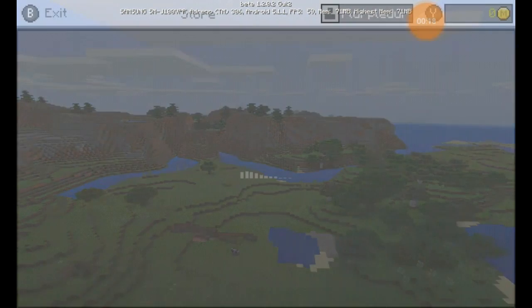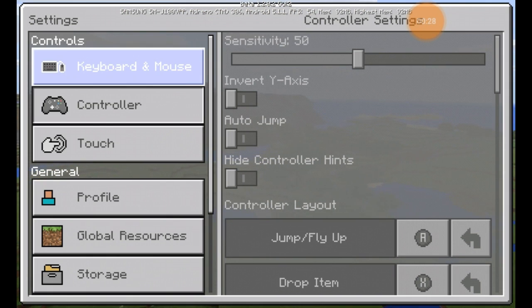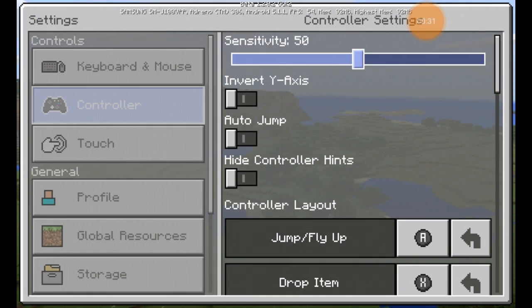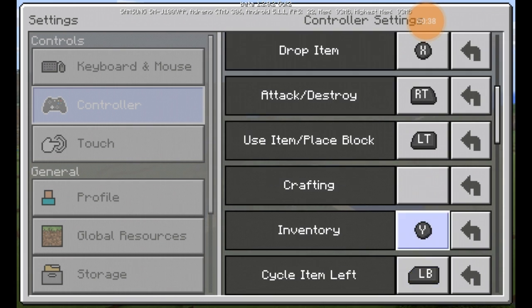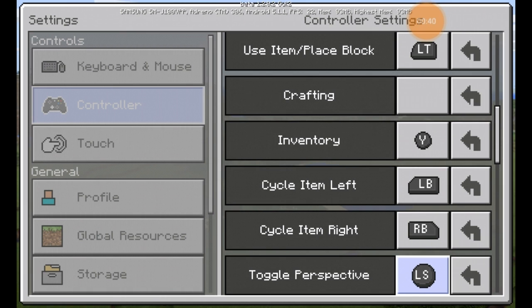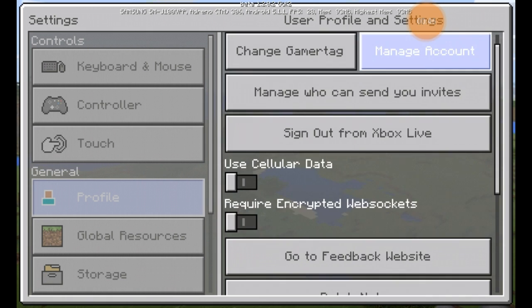They did add some new things to the settings. As you can see it's a little bit different — the button scheme is different. Before it would tell you button one through whatever number, but now it actually shows you the correct button so you know what button is bound if you're using a controller on Pocket Edition.